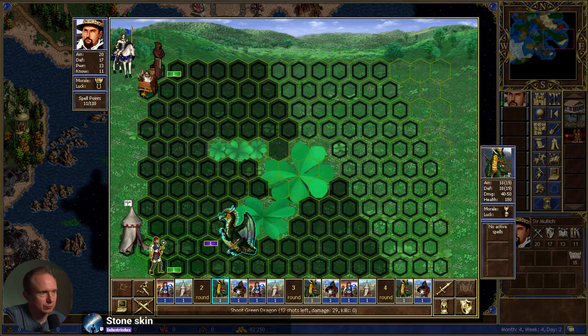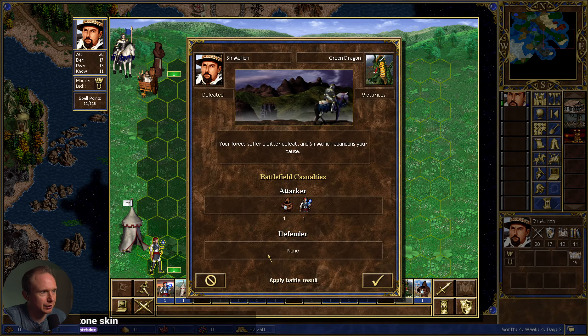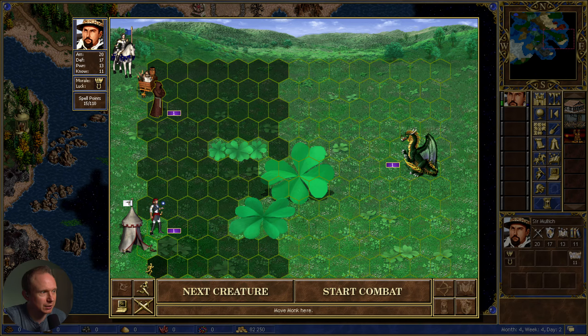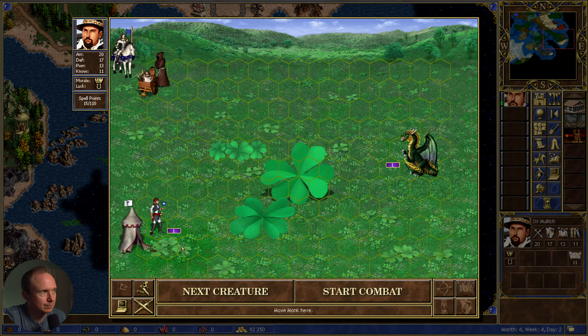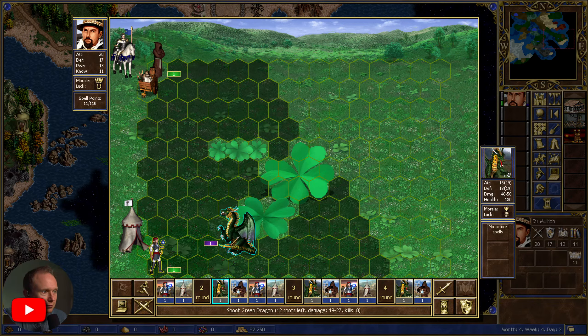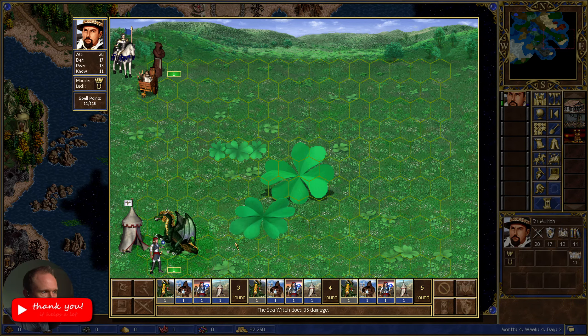I also don't think we're ready for this fight. How many hit points do you have? 180? What's your... damage stat is 40 to 50, so you kill anything if you get in range.